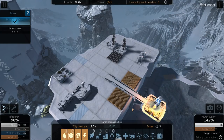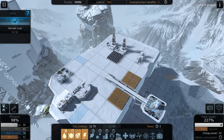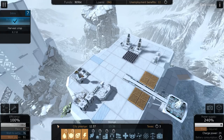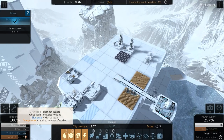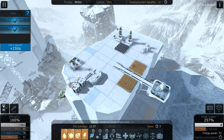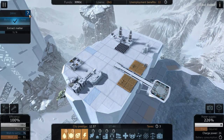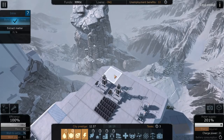We should probably go ahead and get another residential complex since people are coming quickly. If we have more people that want to move in, we've got 10 more people that want to come. I'm not sure if this 76 counts the current population or if 76 more people want to come. We got our reward - we harvested our crops. Now we need to extract the matter, which is already happening. We can go ahead and start working on the next objective, which is the 3D printer - I believe that's in one of these large spots.